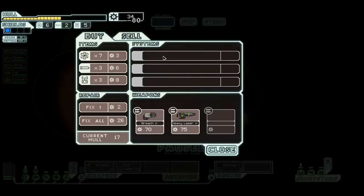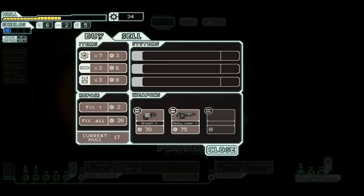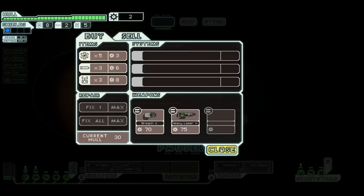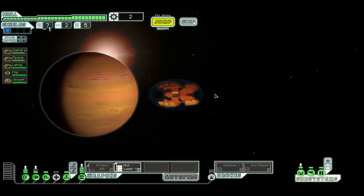We've got a defense drone and a hull repair drone — that is absolutely fantastic. Let's fix my ship and buy a couple fuel. I don't have enough power — because I have a teleporter. Alright, you go to the teleporter room. We'll turn off the med bay. Now we're getting somewhere.